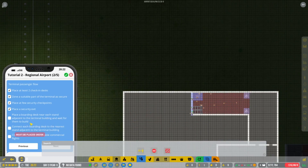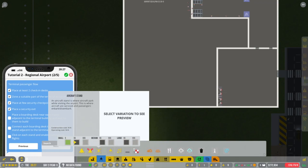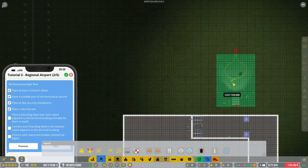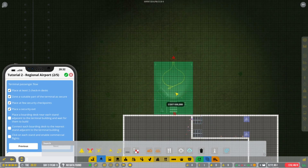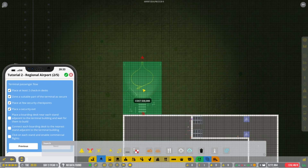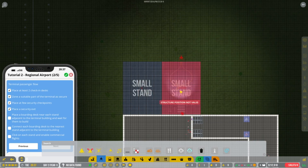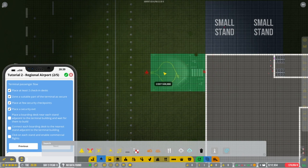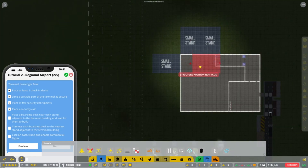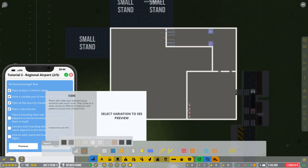We need a boarding desk adjacent to the terminal building — so we need some stands here. We're going to need the asphalt ones for these as they're 30,000. We have two there. We'll leave three for a second because I don't want to spend too much, but we're getting the gist. So we're going to get some floors — just want some nice tiling in here, nothing too special.